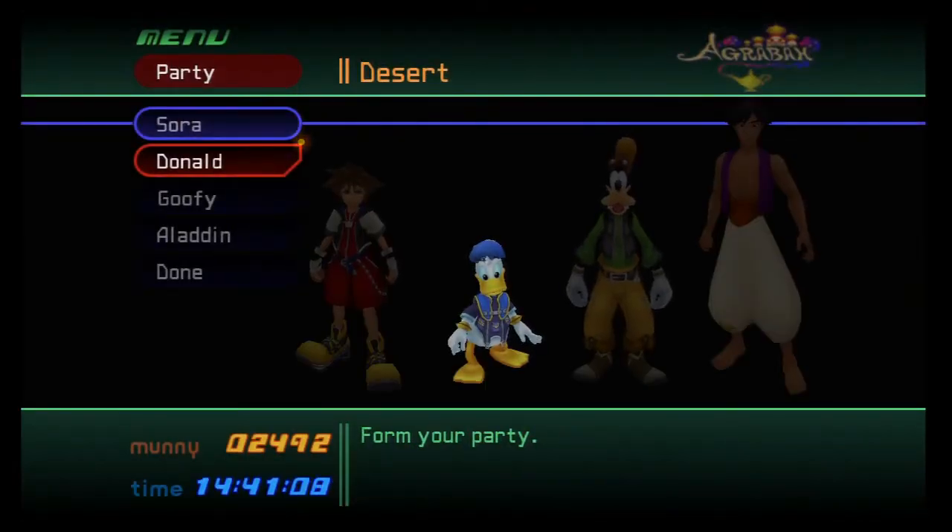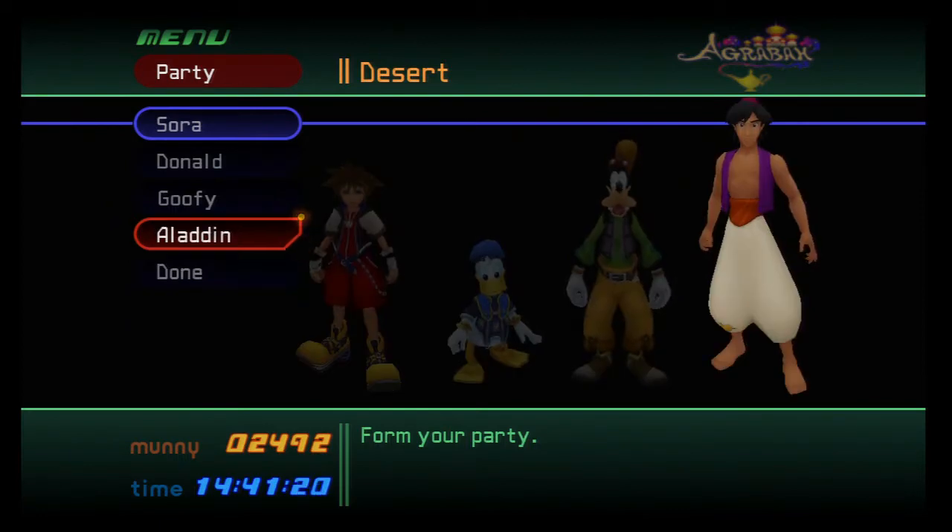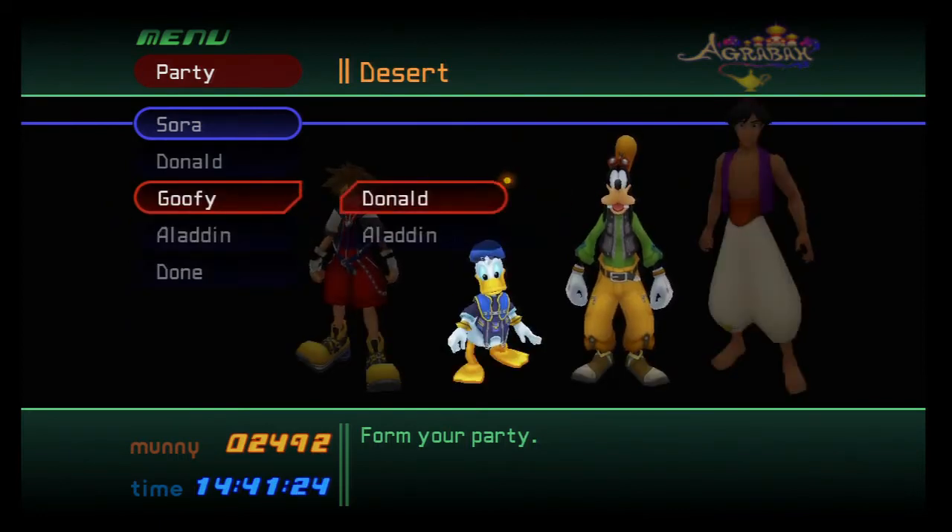Alright, we got Aladdin as our next world-specific party member. He's going to be a physical attacker, so we can switch out Goofy for him. I don't think there are a whole lot of trinities to activate right now, so let's switch out the Goofster for him. And I guess that boss fight was a little later than I thought — but either way it's going to be a tough boss fight once we do get there.